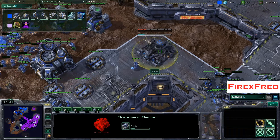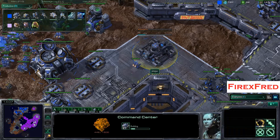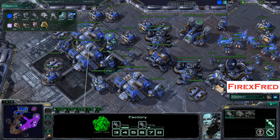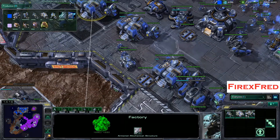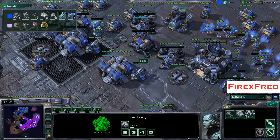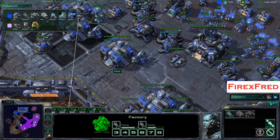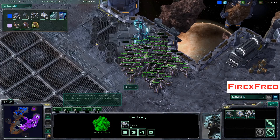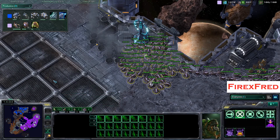These units will indefinitely hold off Mutalisks. Another command center being put down — I really like that. Look at how many factories Jimpo actually has: one with a reactor, three with tech labs. So he's able to produce those Hellions double quick, and of course Siege Tanks and Thors three at a time. Very, very interesting play coming in from Jimpo.